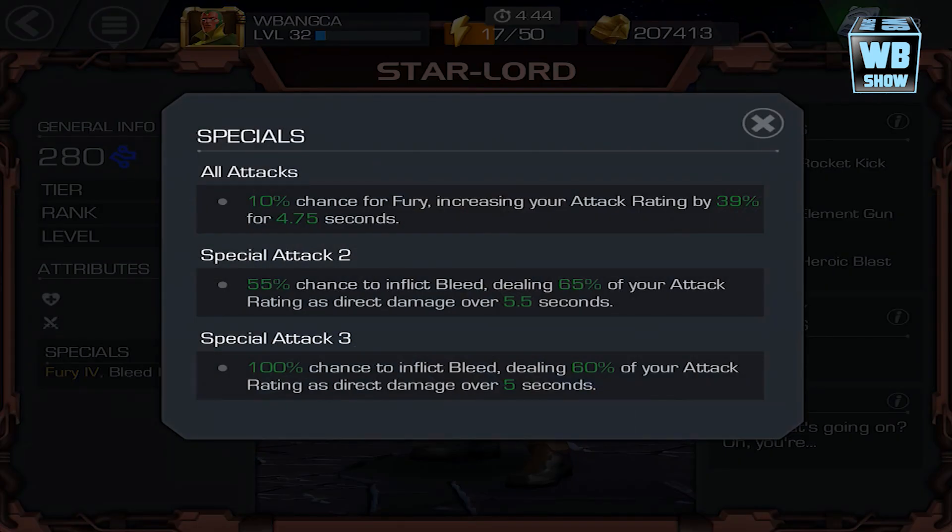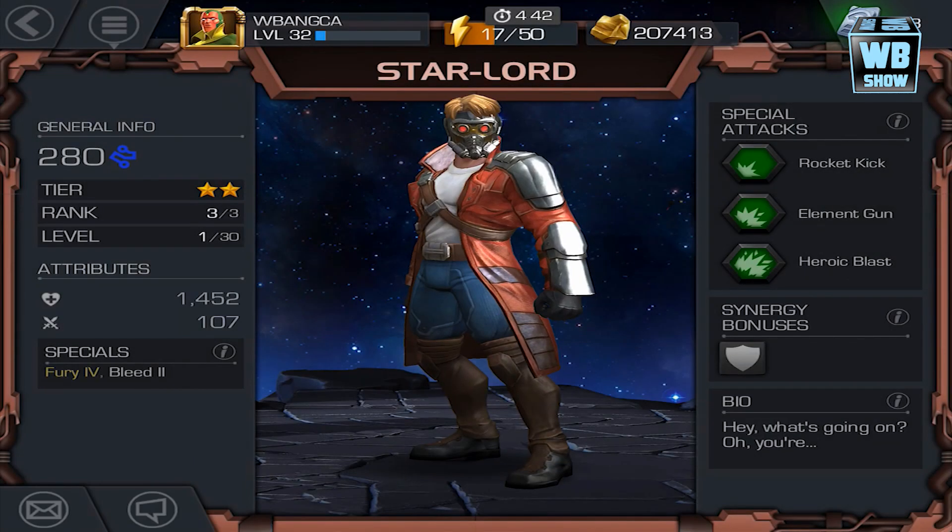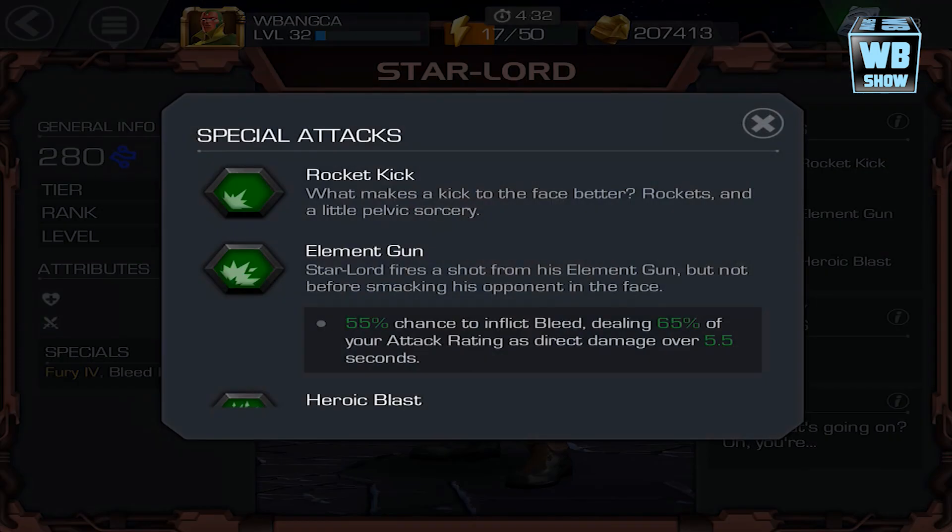Fury attack increases attack rating. Rocket Kick and Elemental Gun are his first and second attacks. The last attack, as I was saying, is the Heroic Blast. This is the Rocket Kick.